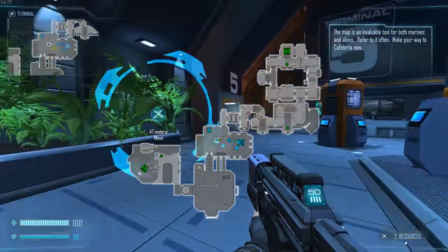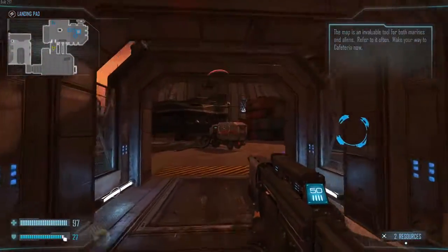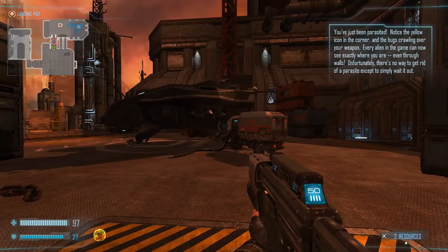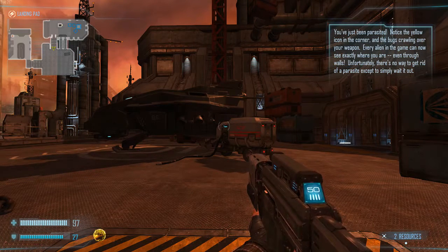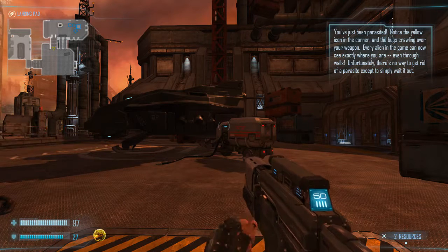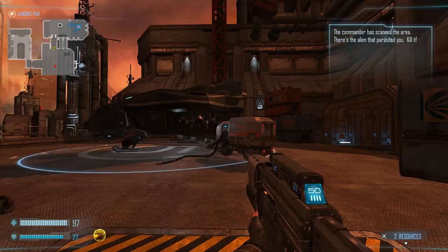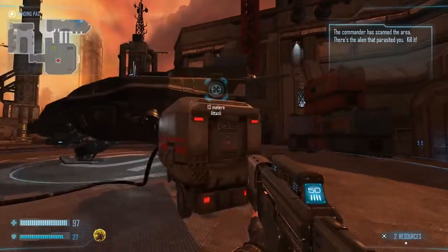You've just been parasited. Notice the yellow icon in the corner and the bugs crawling over your weapon. Every alien in the game can now see exactly where you are, even through walls. Unfortunately there's no way to get rid of a parasite except to wait it out. The commander has scanned the area - there's the alien that parasited you. Kill it and proceed to waypoint.